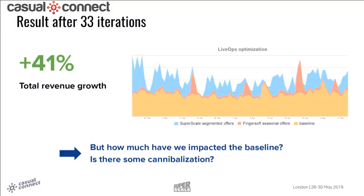As mentioned: orange is baseline, red is seasonal offers, blue is personalized offers. But the question is: how much have we actually impacted the baseline? Is there some cannibalization, and how much?